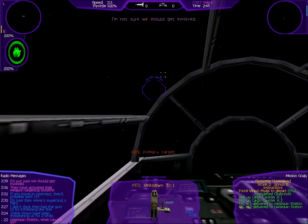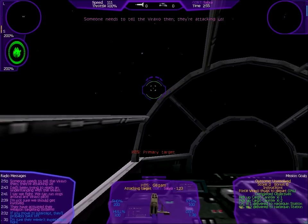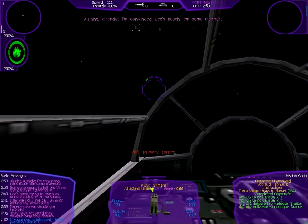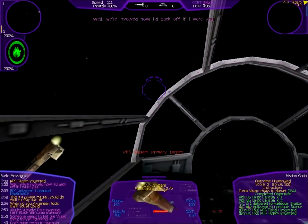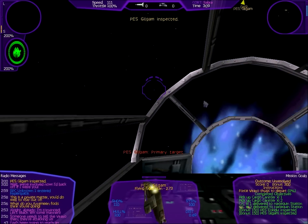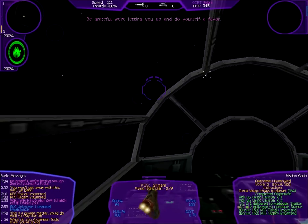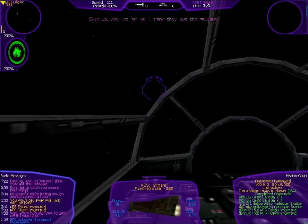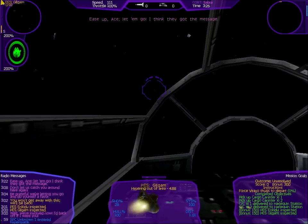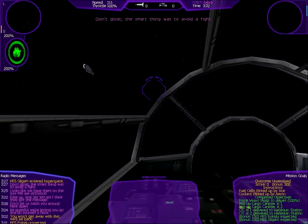I'm not sure we should get involved. I say we fight — we can run rings around any Varaxo privateer. Dad's been trying to reach an understanding with the Varaxo. Attacking craft! Dead ahead! Someone needs to tell the Varaxo then. They're attacking us! Let's teach them some manners. What do you fools think you're doing? This is a private matter — you do well to stay out of it. Well, we're involved now. I'd back off if I were you. You won't get away with this. We'll be back. Be grateful we're letting you go — don't let us catch you around here again. Ease up, Ace. Let them go. I think they got the message. Looks like we have them on the run. We are victorious. Don't gloat — the smart thing was to avoid a fight.